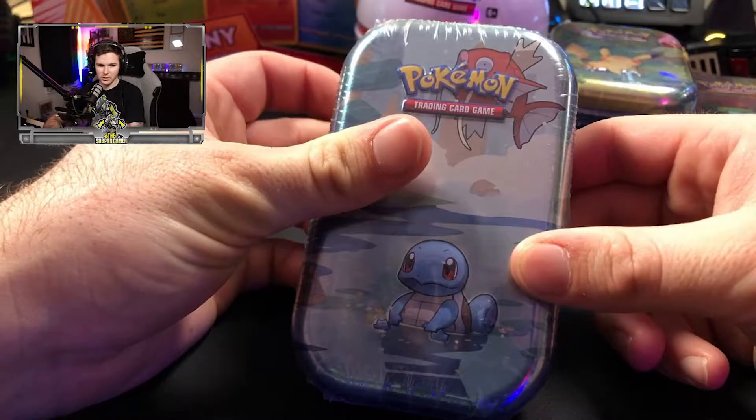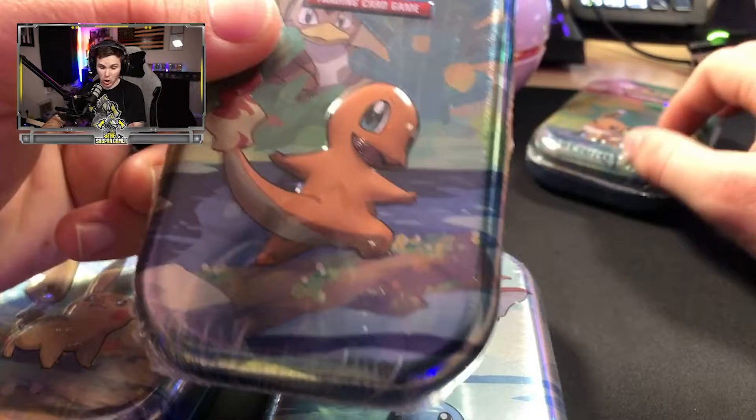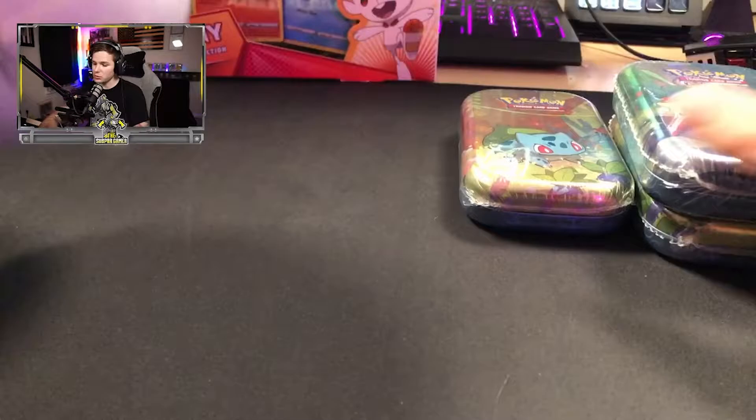We didn't find any at three Walmarts, two Targets, and one Walgreens, but a new store that is in town came through. So as you guys can see, we have our Squirtle tin, Pikachu, Bulbasaur, Charmander, and Eevee. We have all these tins.